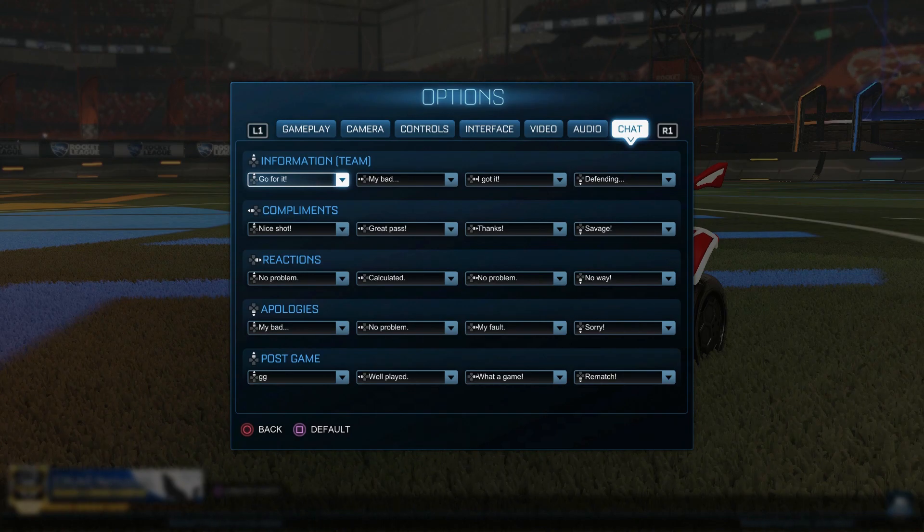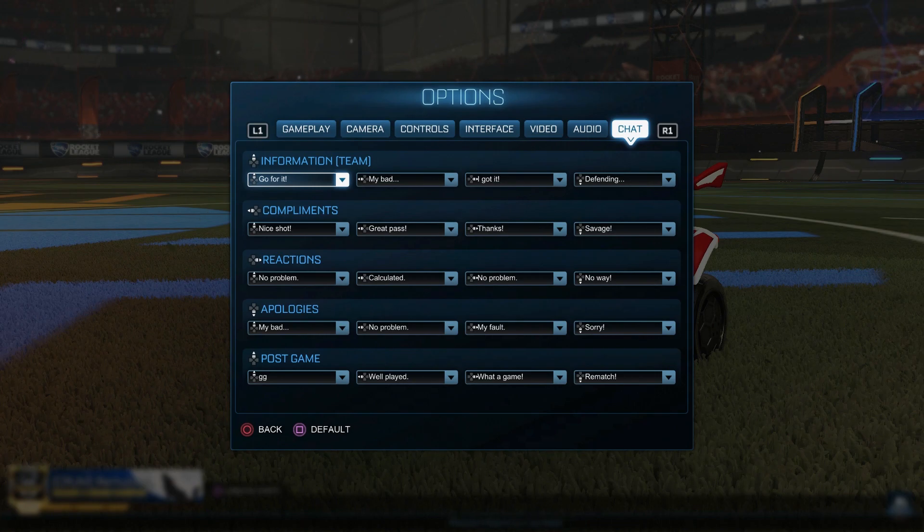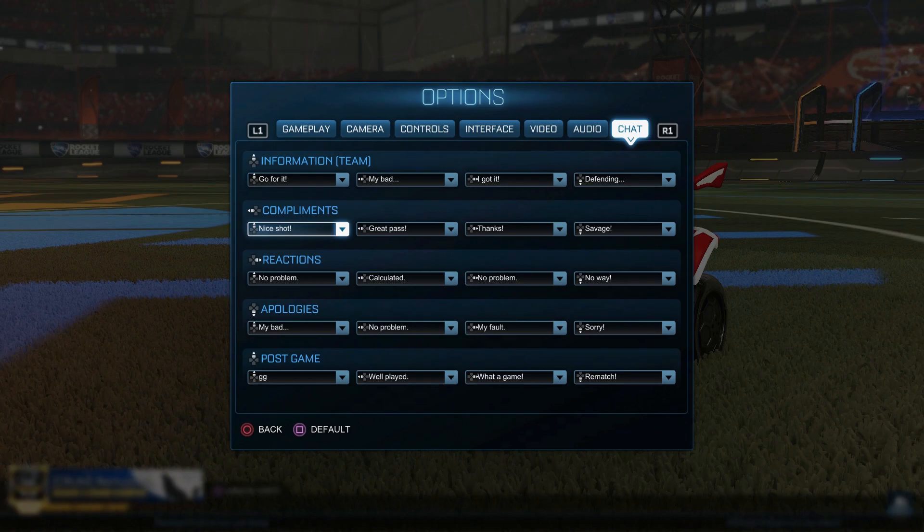Chat is probably the most overlooked of all settings covered. The idea is you do not want any form of toxic quick chat — this will just make you play worse when you use it, make your teammates play worse, and 99% of the time will probably not make the opponents play any worse. So remove any kind of toxic quick chat like 'okay' or 'what a save' or anything like that. Obviously 'nice shot' and 'great pass' can be used toxically too, but you know what I mean — don't use any that could be straight-up used toxically. This will improve your gameplay experience for you and other people and make it generally a more fun game.